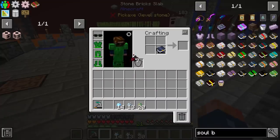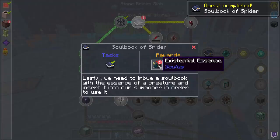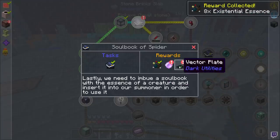We can take this and surround it there, and that's going to give us a soul book of the spider, which is what we needed. We're also going to get some external essence — I don't know what that's used for, maybe that's like a universal essence.